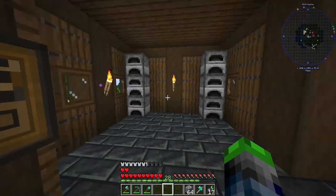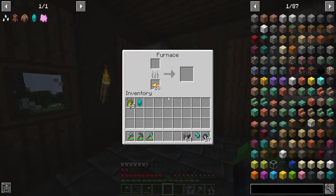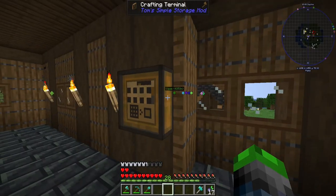Okay, so we need some smooth stones. We're going to go ahead and get this smelted up. We have some of that - perfect. That's getting smelted up.